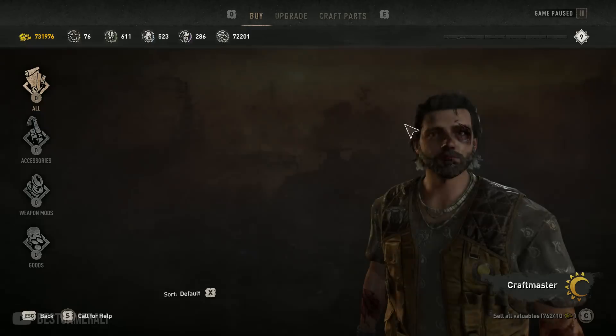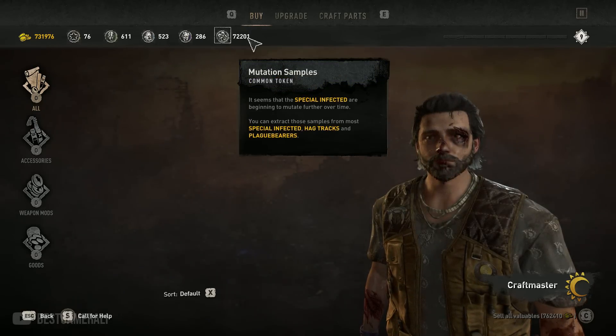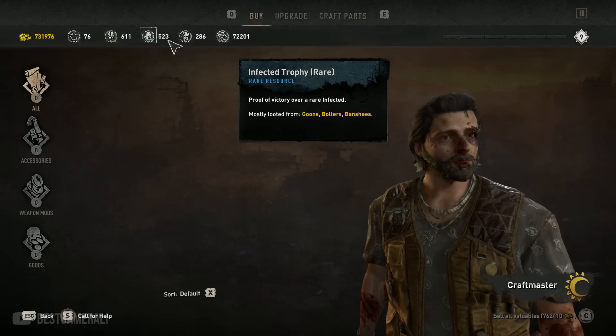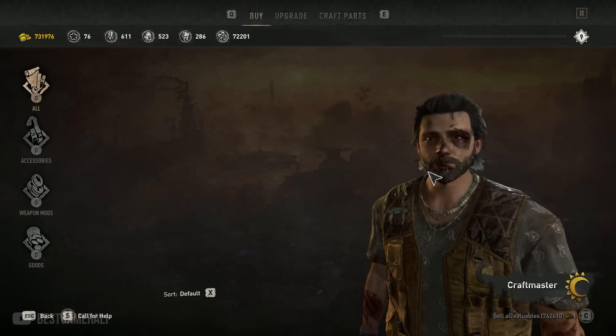If you go and check craftmasters now, you will notice that they have a faction logo at the bottom saying which faction they belong to. Also at the top you can actually see all the samples and trophies you have with you. It's a very decent change and it's a good change.